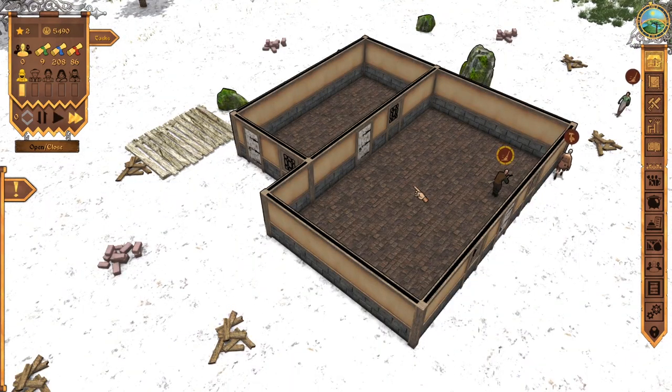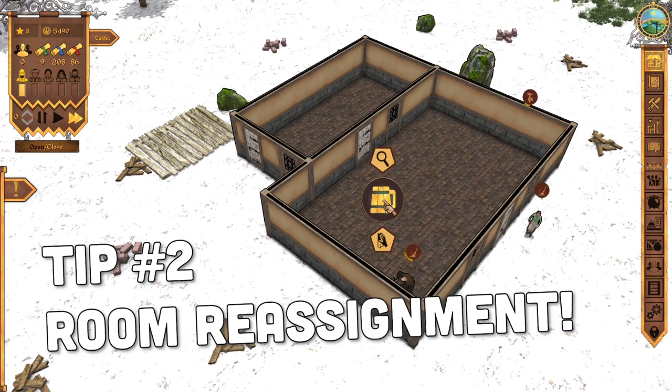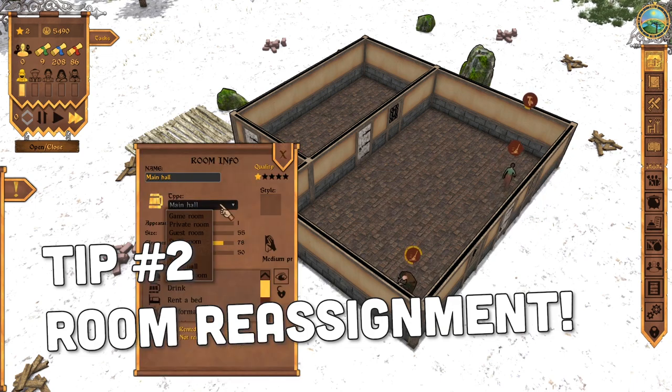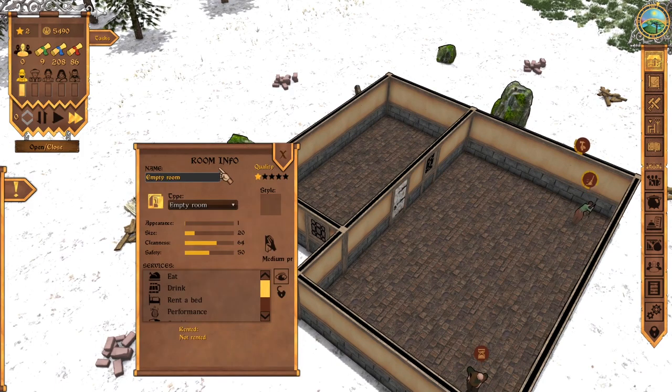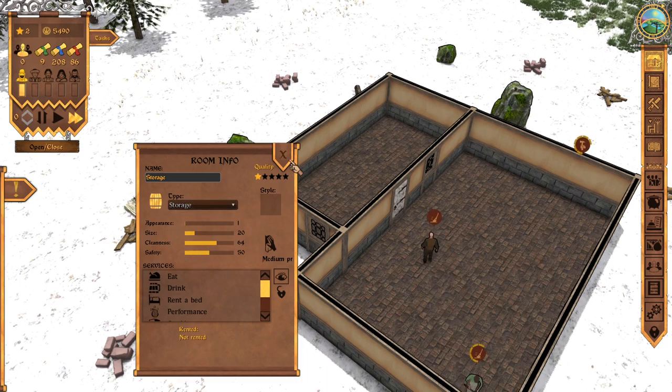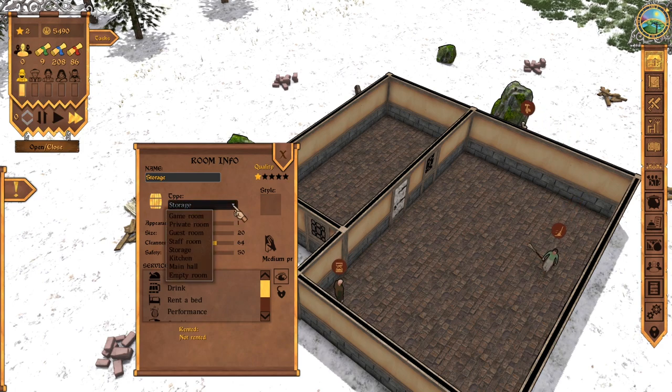Tip number two: when building rooms, you can always reassign them later. So, I built a main hall here — that's good — but back here, I accidentally built an empty room. I'm going to turn that into storage right here. All you have to do is click on the room info and you can change your room as you see fit. So, did you build a nice room and then accidentally put too many beds into it, and now you're thinking, whoops, instead of a private room I should have made that a guest room? No worries. You can do that right here.